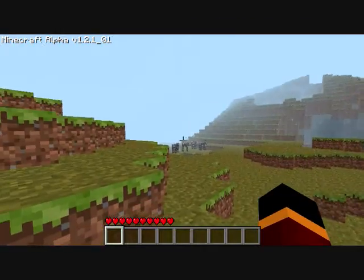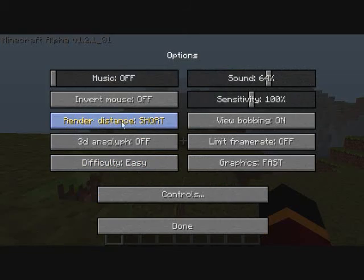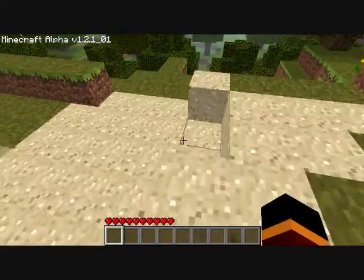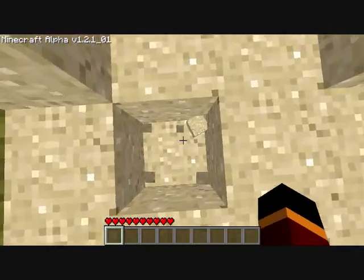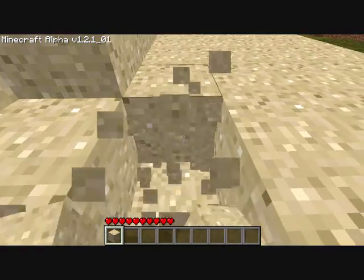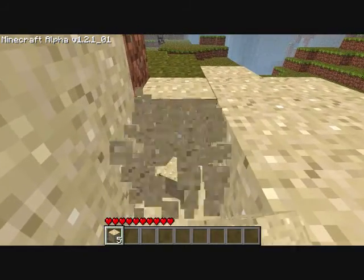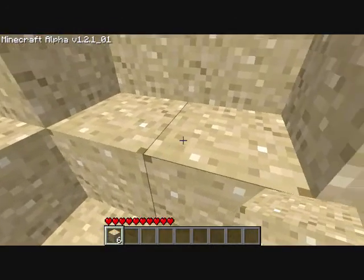So here is Minecraft. I have the render distance set to short because this isn't the world's greatest computer. When you start off, you see all these little blocks — this is sand. See, I'm picking up sand, and you'll see in the bottom of the screen there's a little bar, and that's your hotkey inventory.